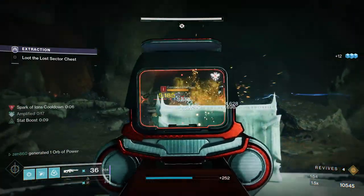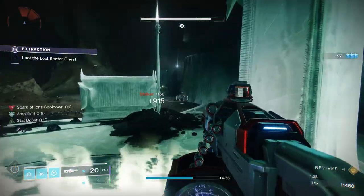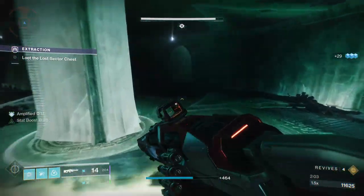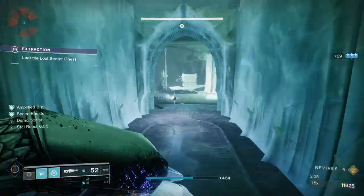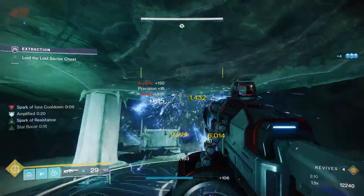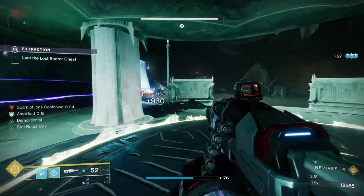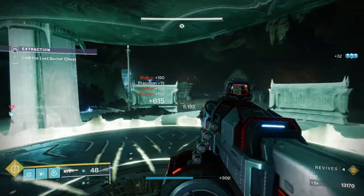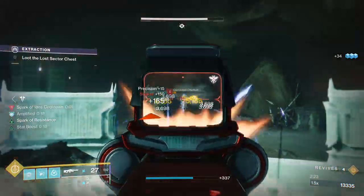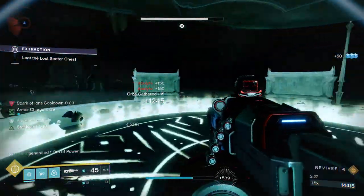In this Lost Sector, we are currently standing on a panel. There are three panels that we're going to need to fully charge up. When you're standing on these panels, ads will start spawning around you and attacking you. We have completed the first panel and we're going to proceed to the next. If you just stand on these invisible, it doesn't matter if ads are on top of the panel - you standing on the panel is charging it, period. I highly recommend running Graviton Forfeit on Void Hunter if you just want to absolutely breeze through this.